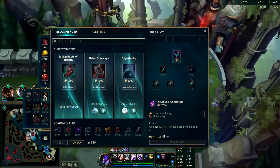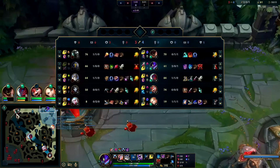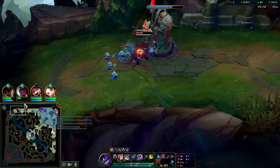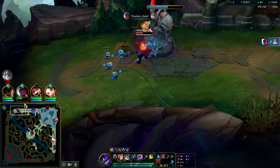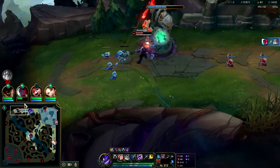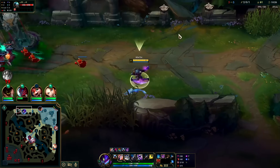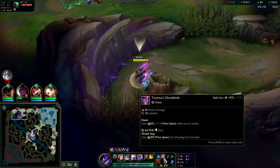Freaking Janna sees me for no reason. The Mord-Malphite matchup — I think it's technically more favored but I honestly think Malphite out-skills. I would rather be Malphite in the long run if I had to play that like 10 games of that.